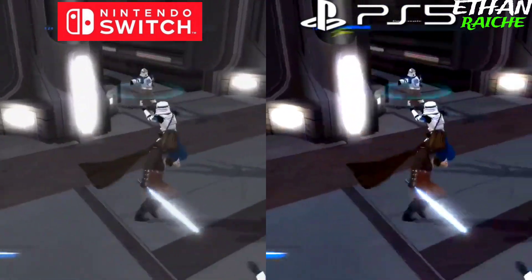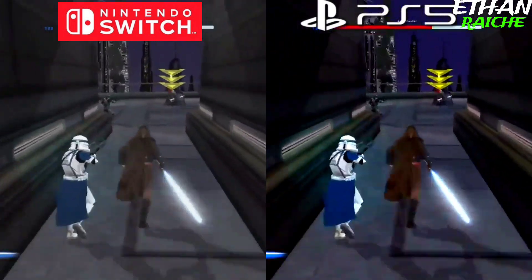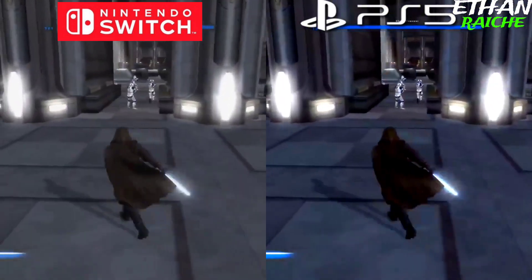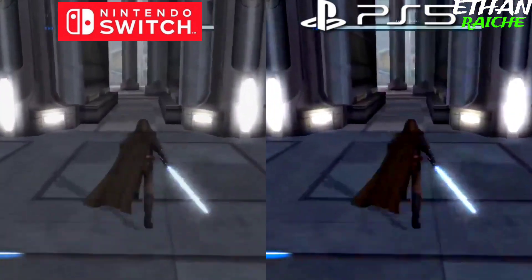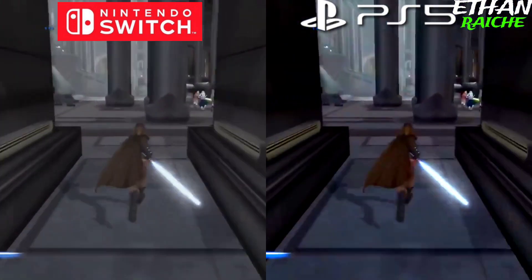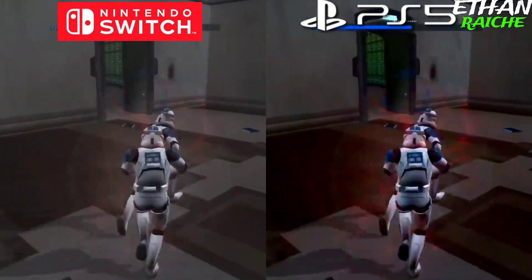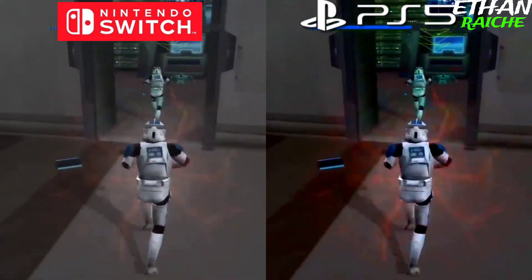Now we see everything in depth — the game models on the Nintendo Switch versus the game models on the PS5. The PS5 puts a lot of effort into making it look better, and the graphics look really great because it's a next-gen console. The Nintendo Switch also looks great in graphics saturation and detailing as a handheld console.